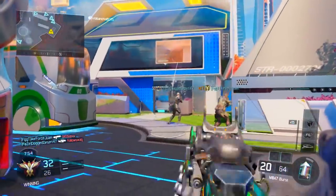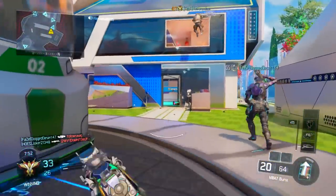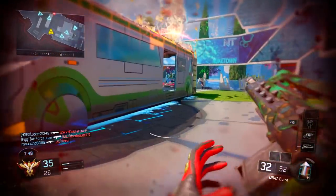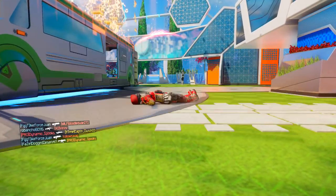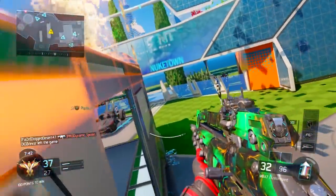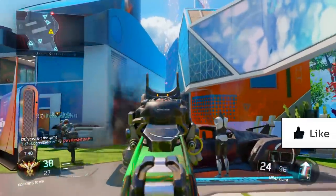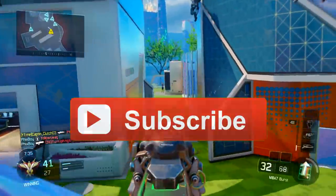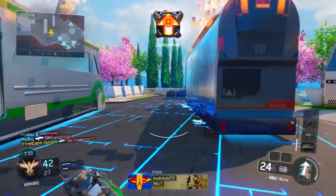So if you go on Black Ops 3 right now, go to your black market, go to your contracts, you will see a brand new community contract and it's another headshot challenge. Like the last one with the dragon fire camo and the pack punch camo, it's another headshot challenge and we have to get another half a billion headshots to unlock our reward for this brand new community contract.